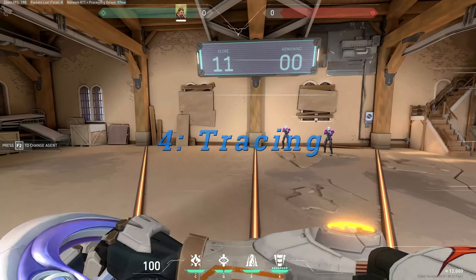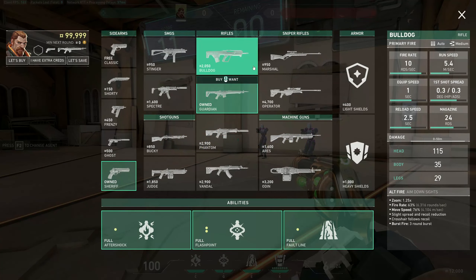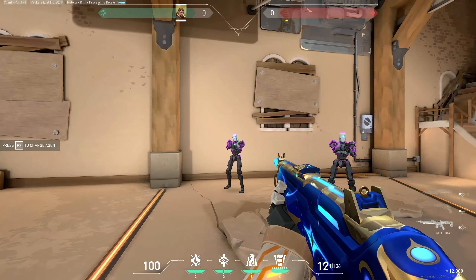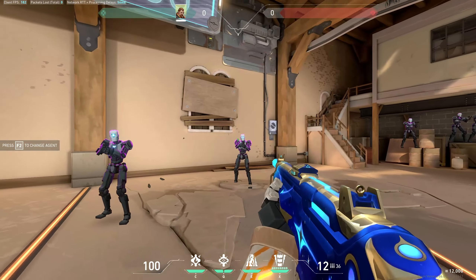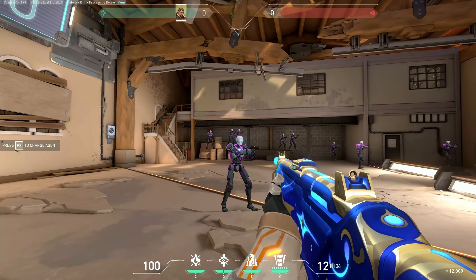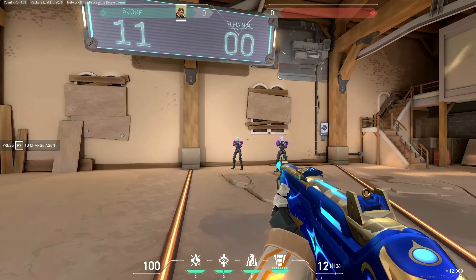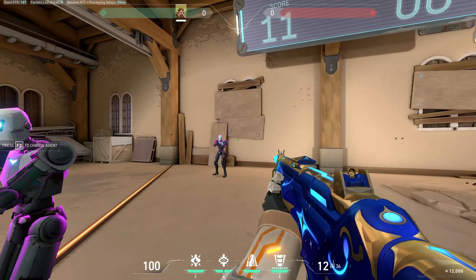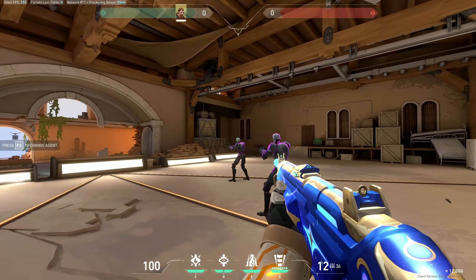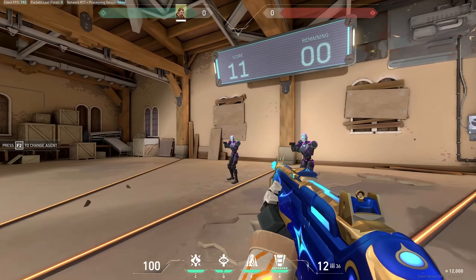Step four. We've done all the precision and the flicking — now we need to get some tracing in. It doesn't matter what gun you use: guardian, sheriff, vandal, whatever. You're going to trace a target and then kill the target. Kill the target and then transfer on to the next target. The idea is that your aim is on a target at all times. The second you get a kill, flick your aim over to the next target. Track the target as best you possibly can, kill the target, swap targets.